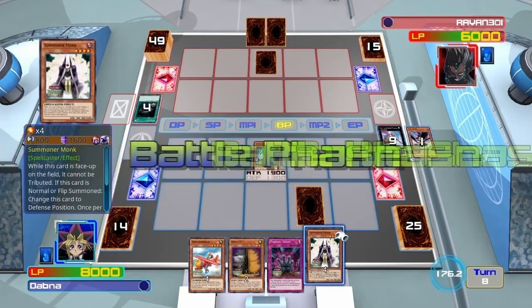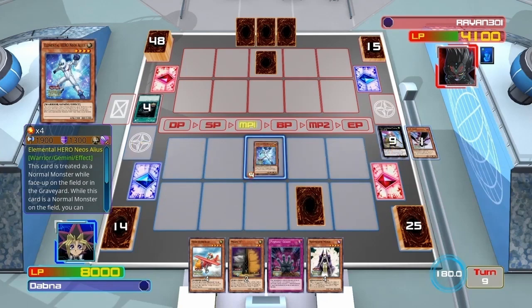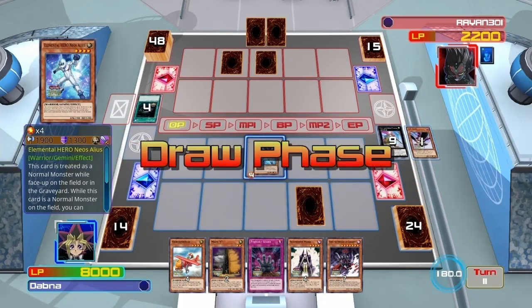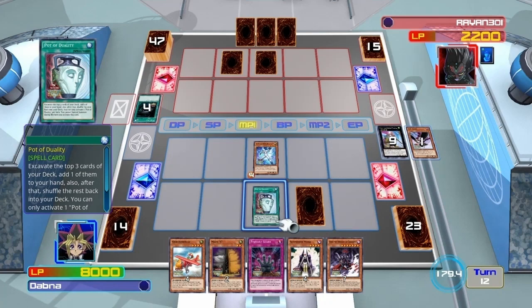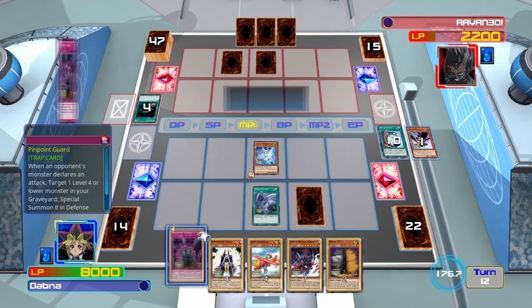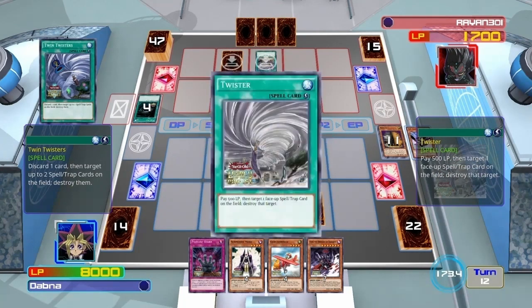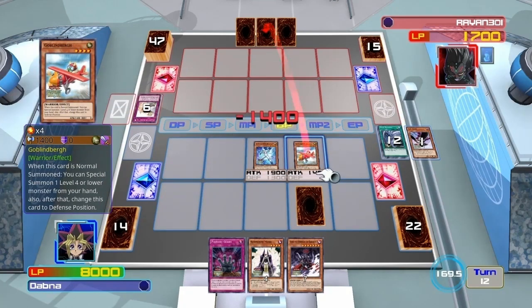I'm simply summoning my Elemental Hero to apply some pressure. He took that damage and if your opponent is unable to respond to your moves, you'll naturally gain an even bigger advantage in both hand and field. He has 2200 life points left, three in hand — I need something to clear the back row to secure victory. There's my Twin Twisters — I'll clear those two back row cards and aim for game. He had Starlight Road but didn't negate the spell card's effect, which still goes off. That's a beginner mistake.